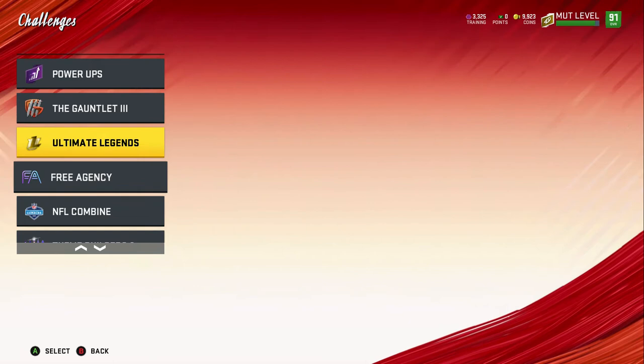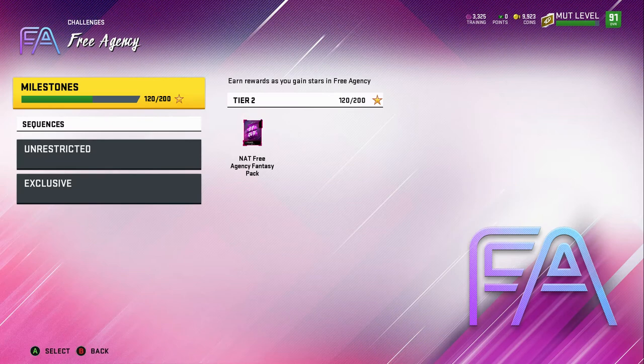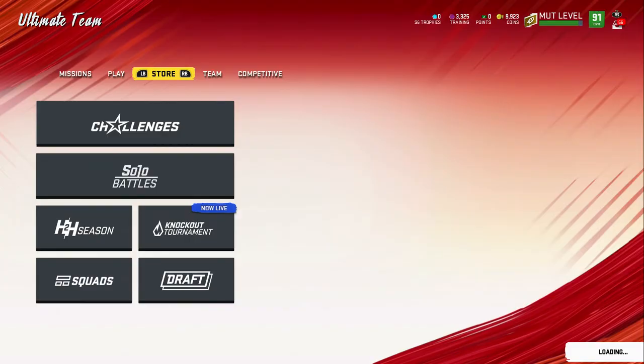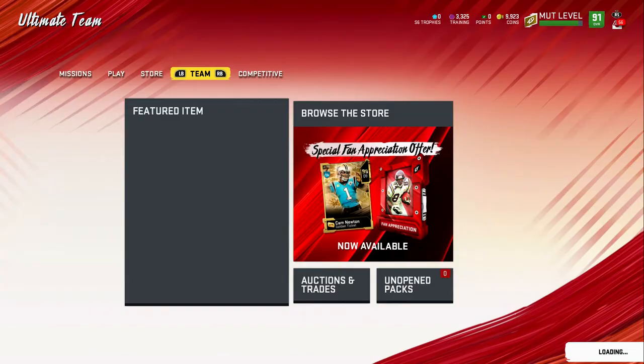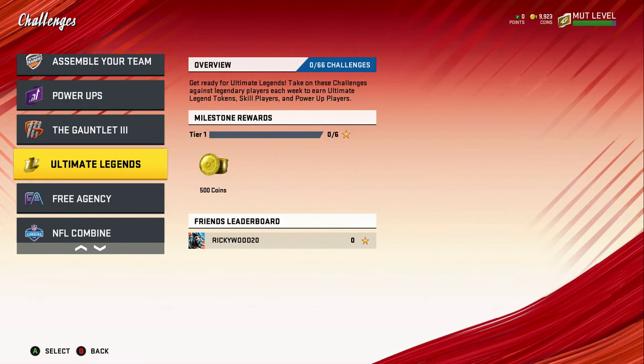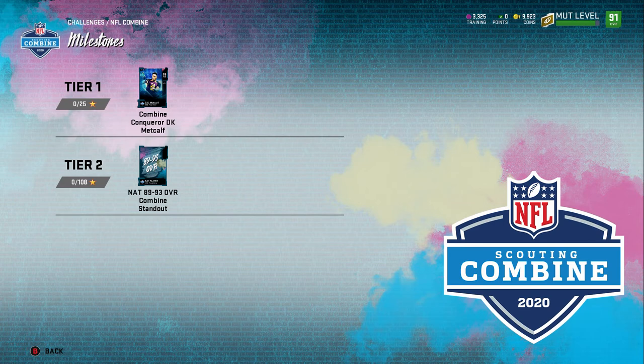Free Agency — you need to get your free 96 overall. You only need 120 stars, three stars on each challenge, and they're pretty simple. I picked Gerald McCoy, defensive tackle. The cards have pretty solid stats — there's no specific standout one, just pick one that suits your team and the position you need to upgrade.